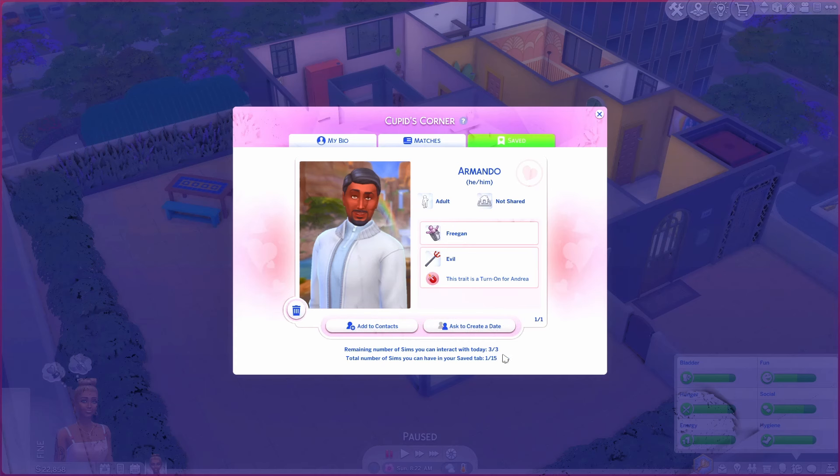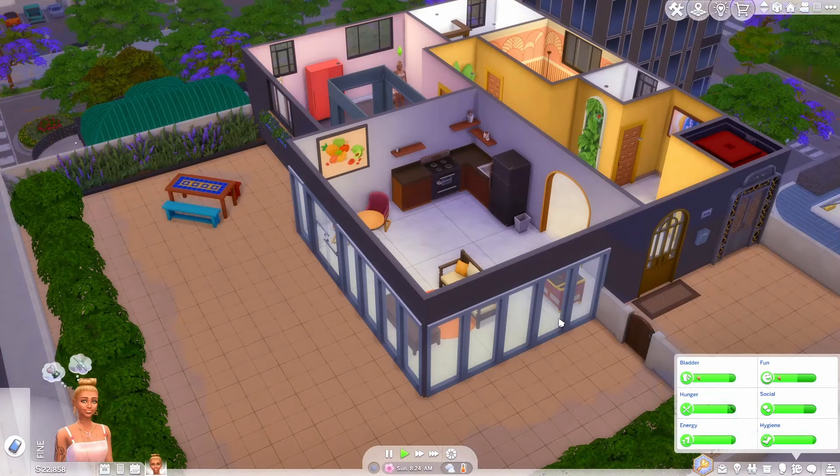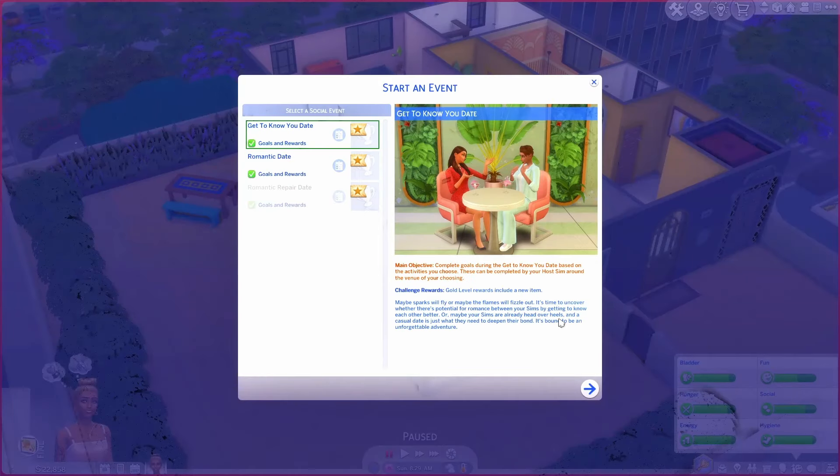Should we ask him on a date? The 'Get to Know You' date's main objective is to complete goals based on the activities you choose. Maybe sparks will fly, or maybe the flames will fizzle out — it's time to uncover whether there's potential for romance by getting to know each other better. It's bound to be an unforgettable adventure. Let's go!